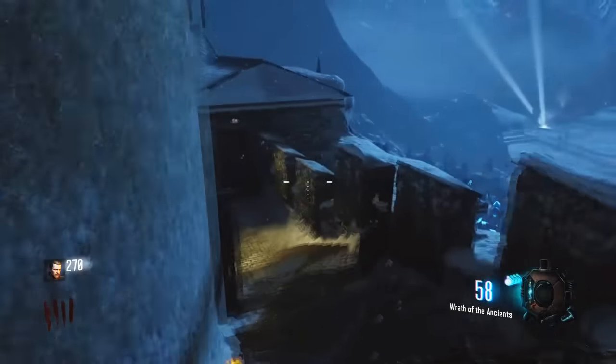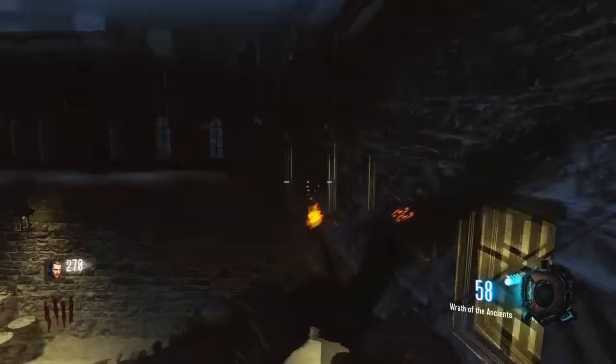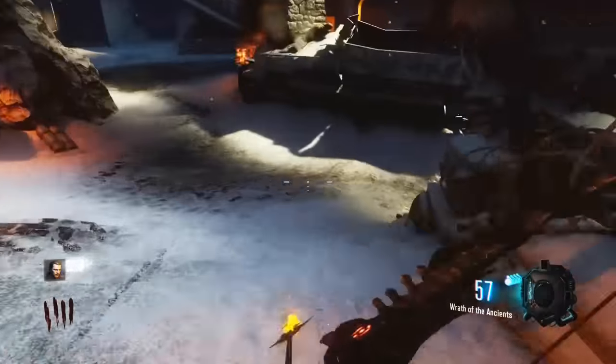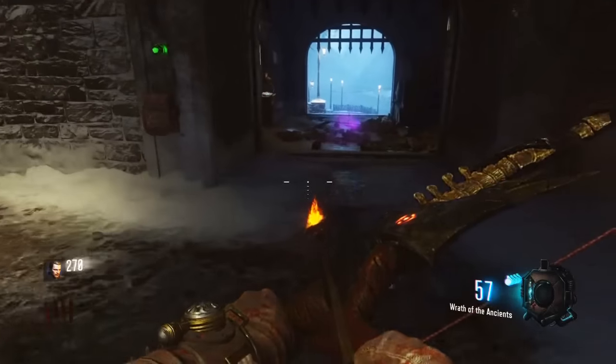What is going on guys, my name is a friend the machine and today I've got another bow tutorial. We're going to be making the void bow, the pink bow, or whatever you want to call it. The first step is to go underneath this little bridge thing and shoot that, then go below it and pick up the arrows.